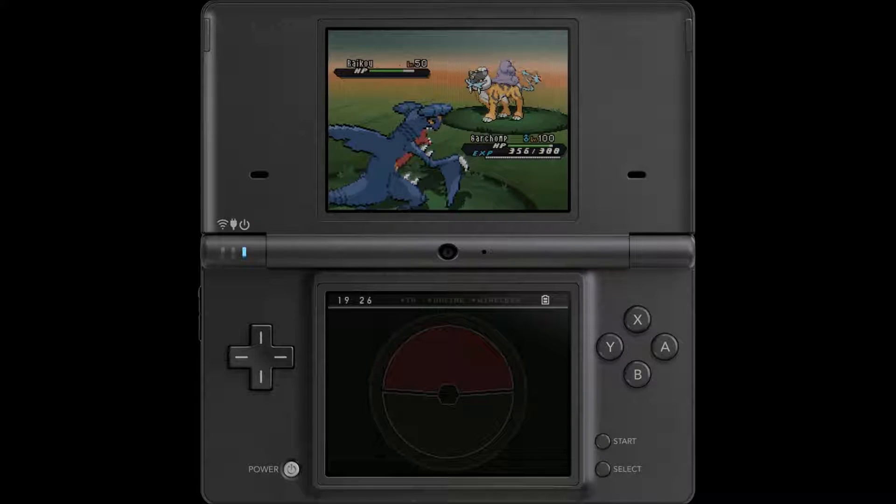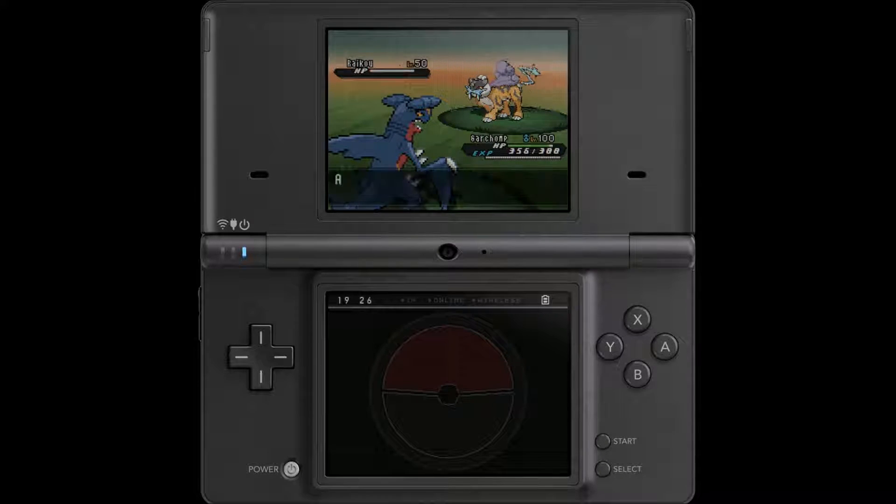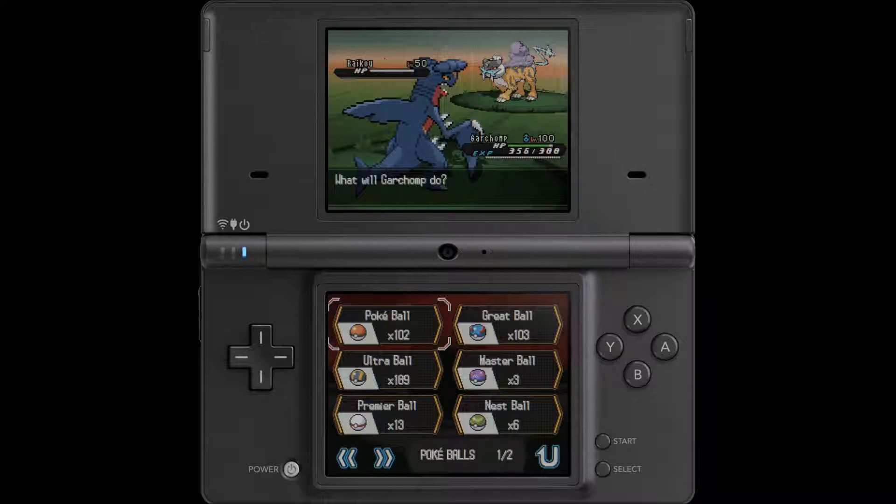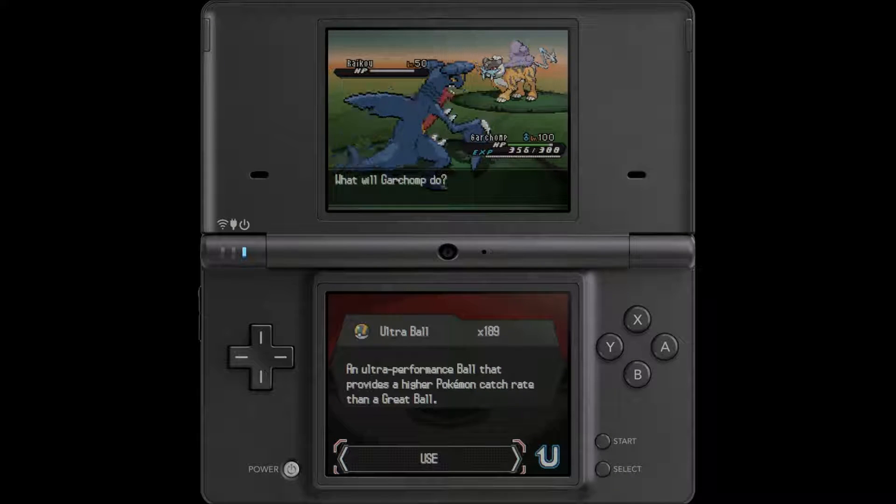Anyway, mainly the big plan here is, as normal, False Swipe. Holy cow, that did a lot of damage. False Swipe, and then move over to the Ultra Ball. So I will meet you back when I have caught Raikou.